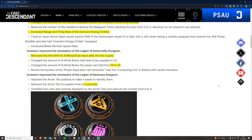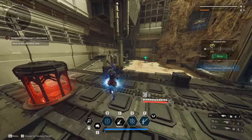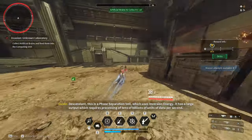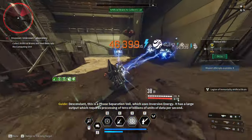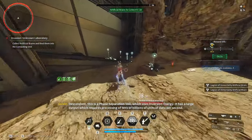Now let's talk about the other dungeon improvements. Legion of Immortality — the dungeon where you collect the artificial brains — has been reworked as well. They made it way faster to complete: instead of 20 brains and 15 that you need to collect and drop in the box, now you only have to collect 10. I checked out today's rotation and can confirm it is way easier and faster to clear those dungeons.